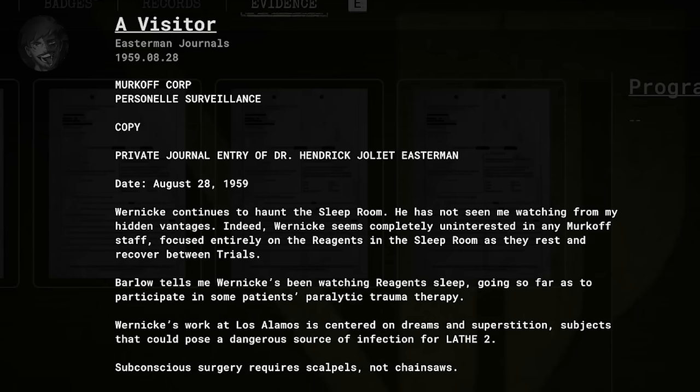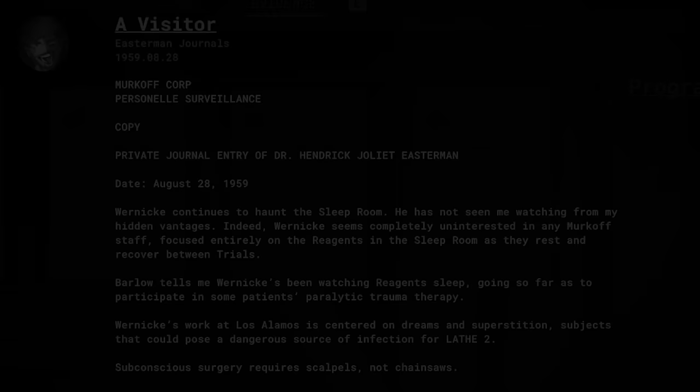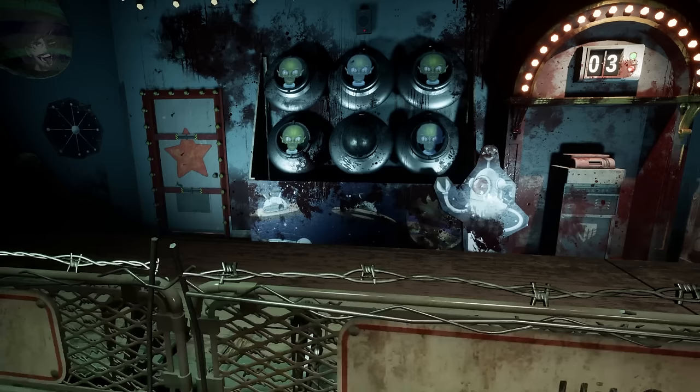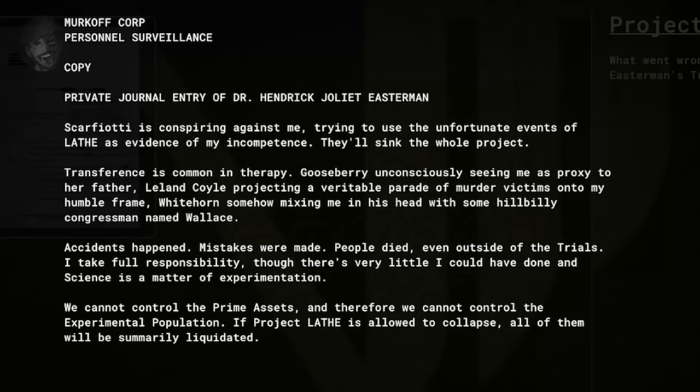Some reagents were paralysed from the trauma of the trials, so Wernicke, with his work on dreams and superstition, would attempt his own form of invasive therapy. Easterman's project was named Project Lathe, which used Limbic Aggression Therapy — a form of therapy which targets the amygdala, the part of the brain which triggers the fight-or-flight response. The trials would act as a sort of horror-themed Disneyland which, through the trauma inflicted, would forcefully coerce reagents to form new sets of morals, behaviours, and beliefs.